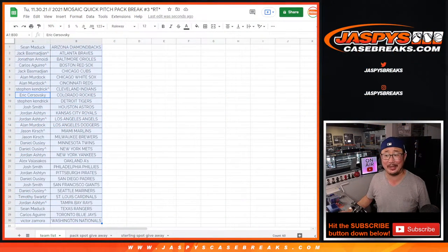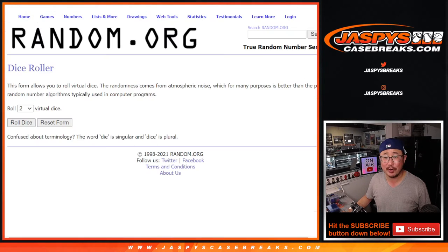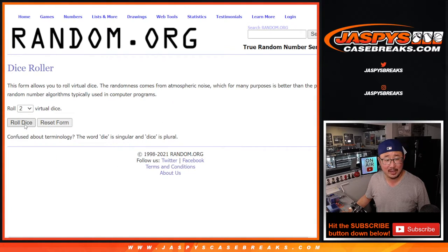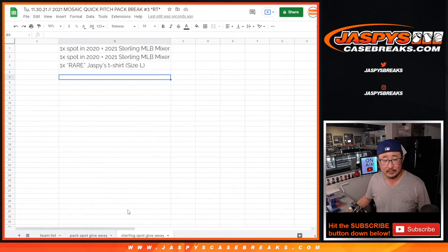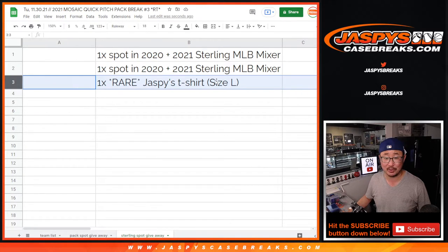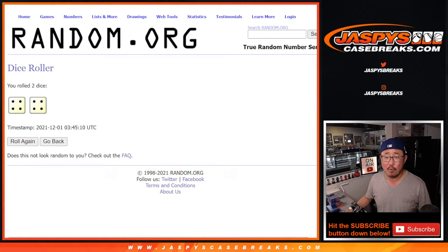You still have a shot at winning Sterling spots too. Let's gather everybody's names for the third and final dice roll and randomize that list. Also, for tonight only, there's a rare Jaspies t-shirt that we're giving away. Someone can win a t-shirt — if you're watching live and you don't want the t-shirt, just let me know and we'll give it to the next person down. Four and a four — eight times, eight the hard way.